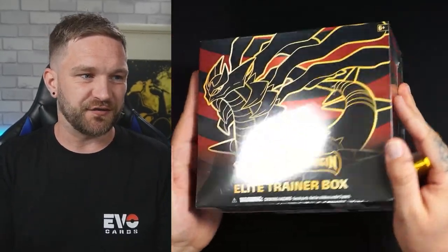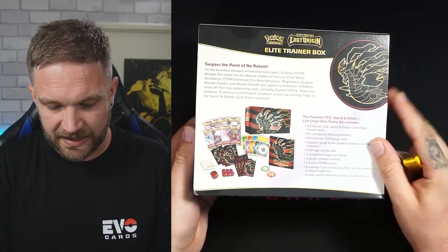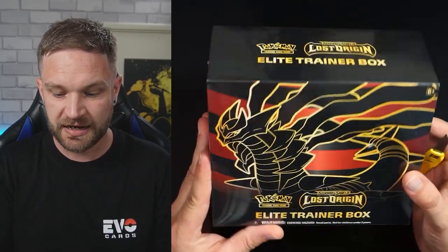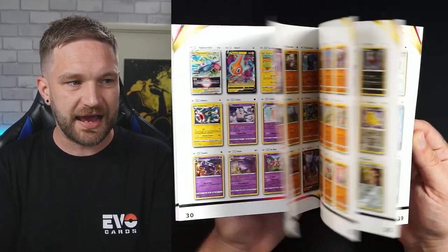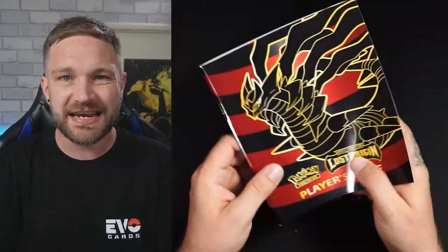Let's kick off with the ETB. Can I just say first off, this is probably one of the best looking ETBs Pokémon have released — it is so clean. I've actually ordered the Pokémon Center one as well to add to my sealed collection. This set is awesome; there are some amazing cards to look out for. Alternate Art Giratina would be a wicked card to get, Aerodactyl with those Jurassic World vibes, Training Gallery cards like the Charizard, the golden Pikachu — beautiful.